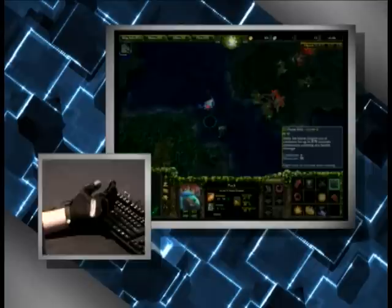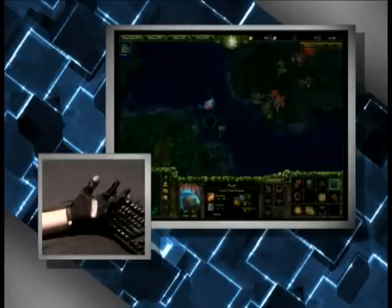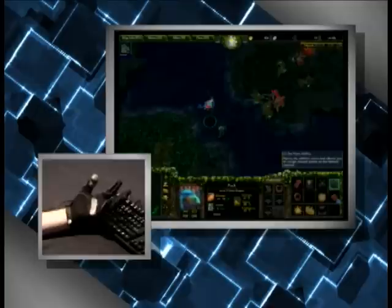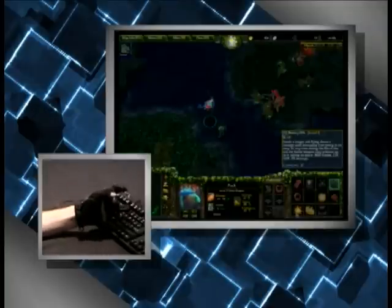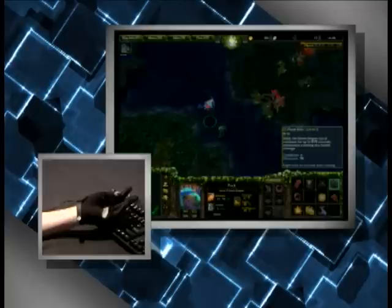I'm going to show you here how to put it on auto-cast after he casts his arc lightning, and hopefully avoid a lightning bolt. As you can see, I have a level 5 Fairy Dragon here. I have one unused skill point. I have a level 1 Illusory Orb programmed to this touch point on my Peregrine glove, level 2 Waning Rift programmed to this touch point, and finally Phase Shift will be programmed to this touch point.